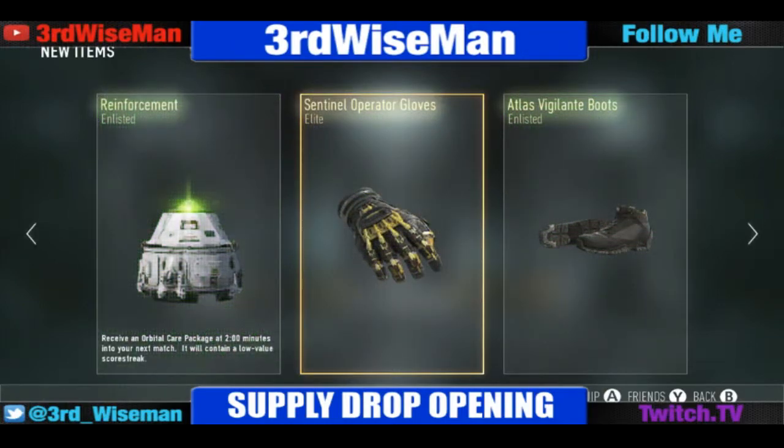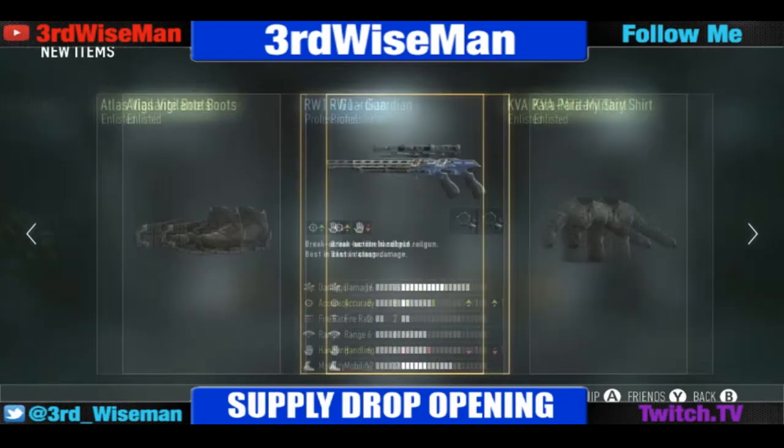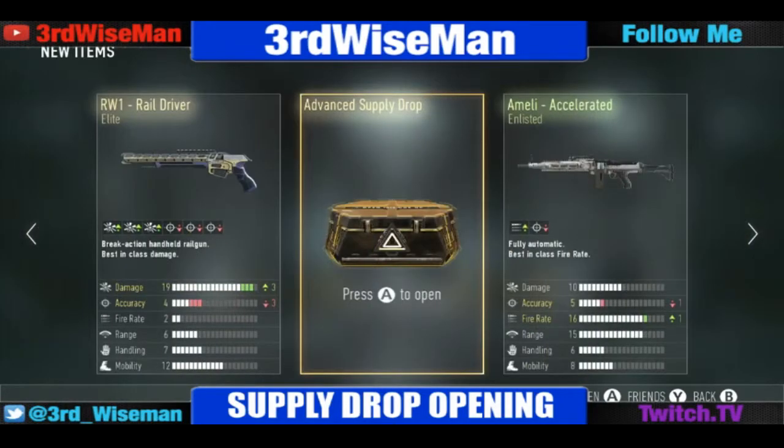We got another orbital care package and they're all at two minutes — didn't even get the four-minute one. Some sentinel gloves, I think I already have those, and then boots I already have. Here's our last advanced supply drop.